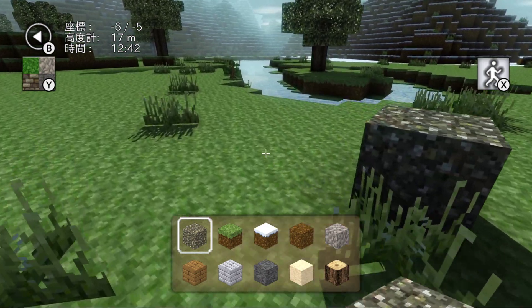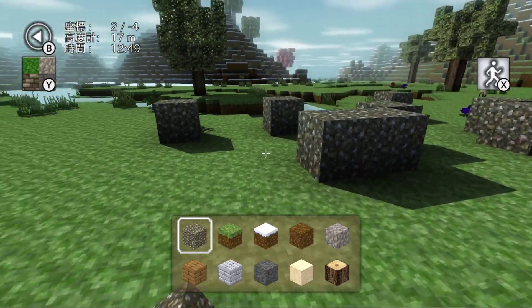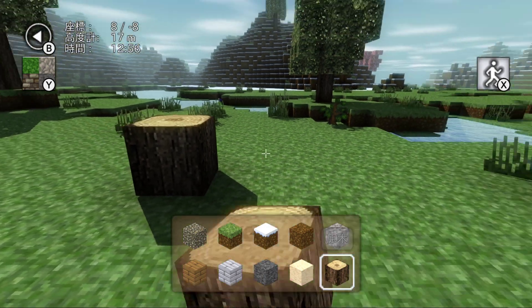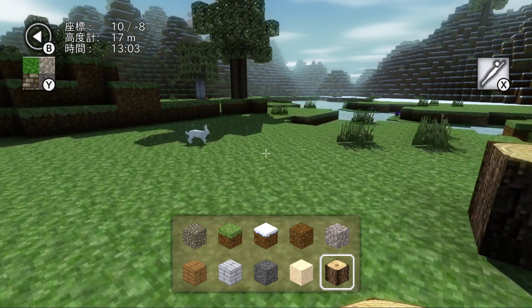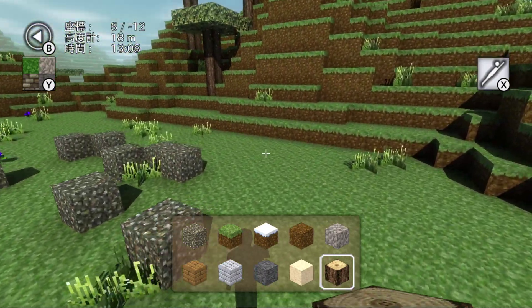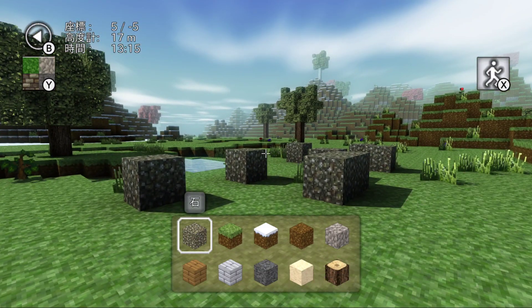We've placed a block - we have succeeded. We can just place blocks. I guess we're on creative mode or something. I'm placing things. I'm now in free fly mode - fantastic. So we are in a creative mode. Oh there's my character. B seems to pause the game.